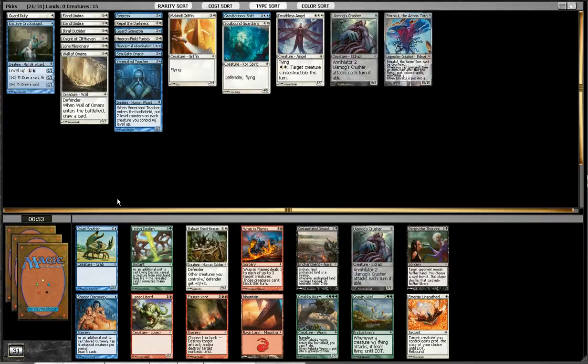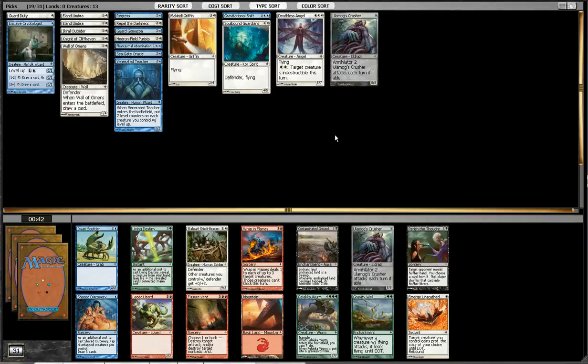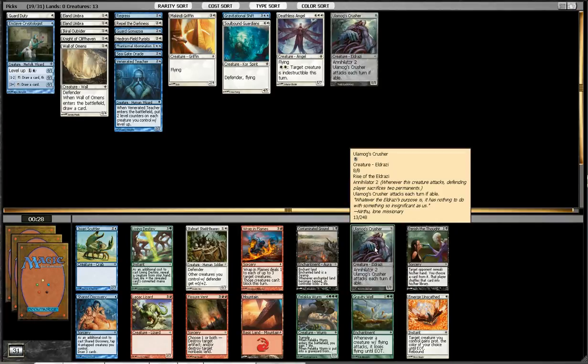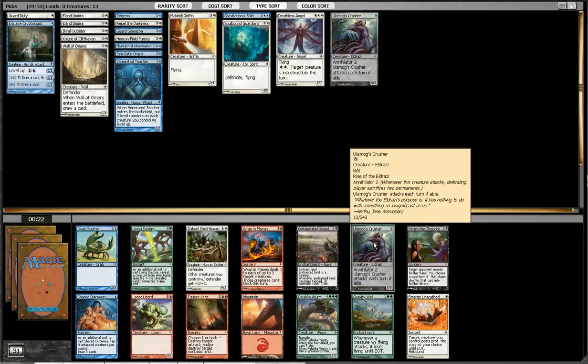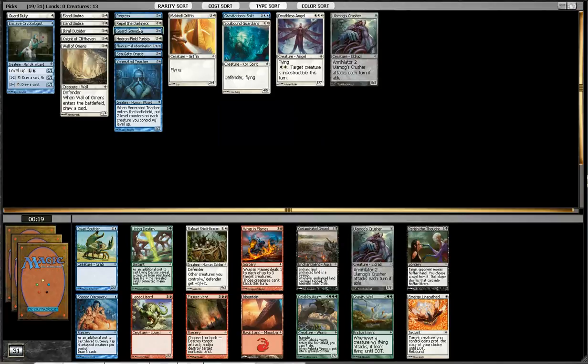Let's cut the Fleeting Distractions — we're not going to want to play those. Probably not going to want to play the Lone Missionary. We're probably not going to be playing Emrakul because he costs a bajillion mana. So I've got 19 cards. I don't think I really wanted to run that. Two Crushers doesn't seem horrid — it's like my only finisher, except for a billion flyers.